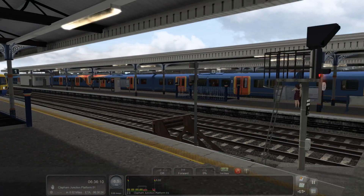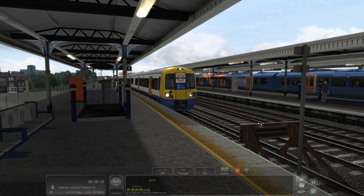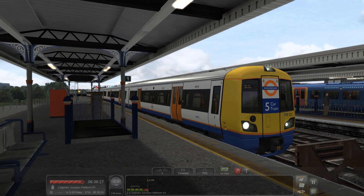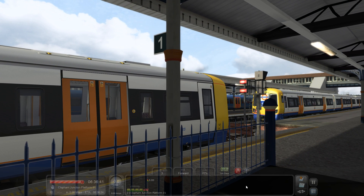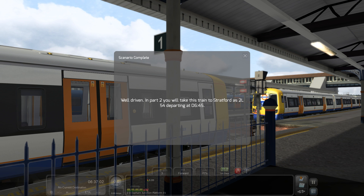That's the East London line and the West London line. And I do believe this is the end of operations for this scenario. This is part one of our journey — we had to shunt the train to Clapham Junction. The next part will be the nice lengthy video with the stopping service from Clapham Junction all the way to Stratford on the North London line. I promise that one will be done soon — not like the Western Main Lines part two which I haven't done yet, but this one should be sooner.